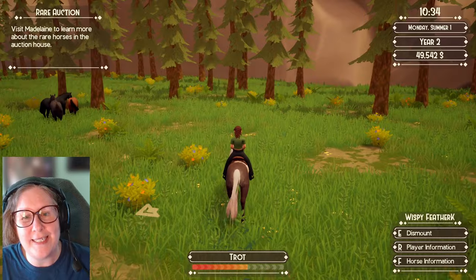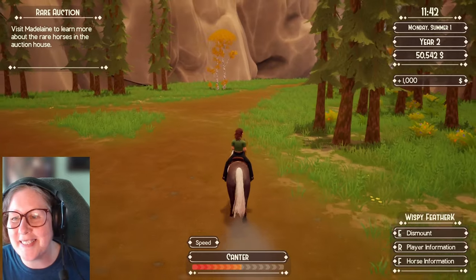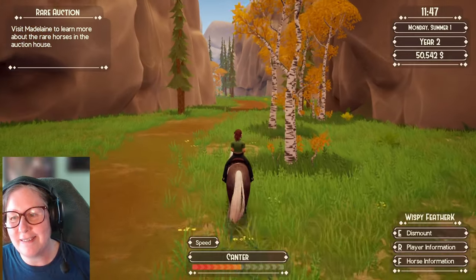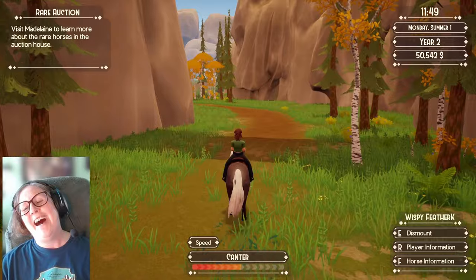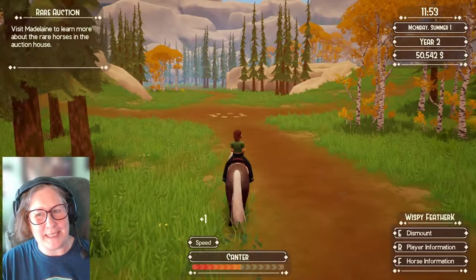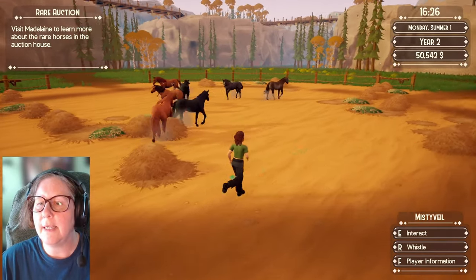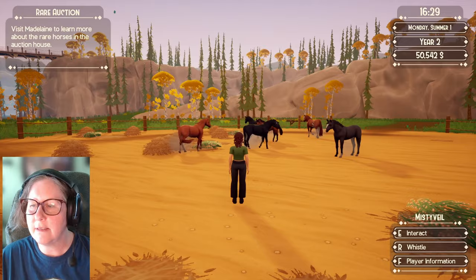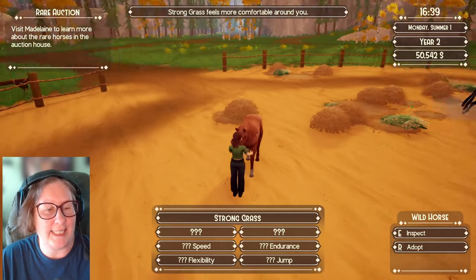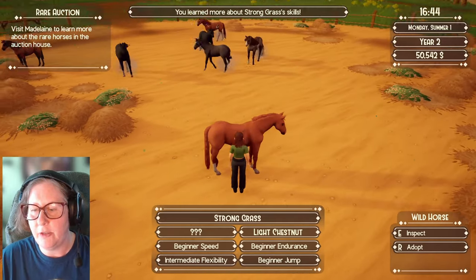Two thousand gold in the same ten minutes — something's not right here. I think the balance is off a little bit. You can definitely see the height variations here — that's good. Let's look at this guy. Strong grass. Light chestnut, which I wasn't expecting to find. Pretty much beginner everything — 14-3.